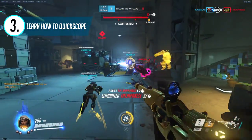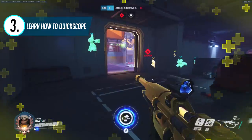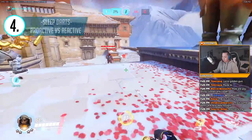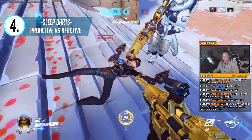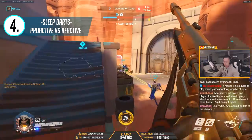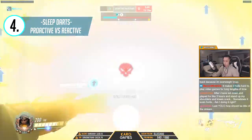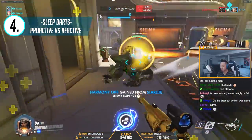Remember to find that balance: stay unscoped at close to midrange, hardscope at long range if you're in a safe position, and quickscope if you need to reposition but want to land accurate shots in between. The fourth tip I want to go over is sleep dart timing. Everyone already knows what sleep dart does, but I want to talk about when to use it proactively and when to use it reactively. The easiest way to describe how I use sleep dart is to be proactive as often as you can, because hitting a dart on anyone close to midrange usually secures a kill.